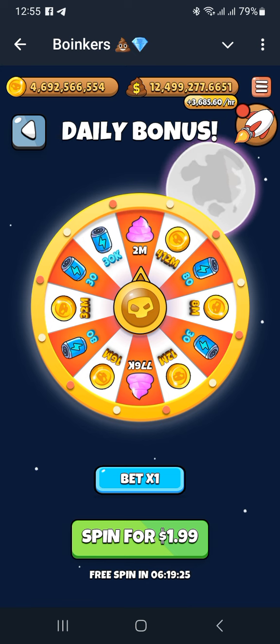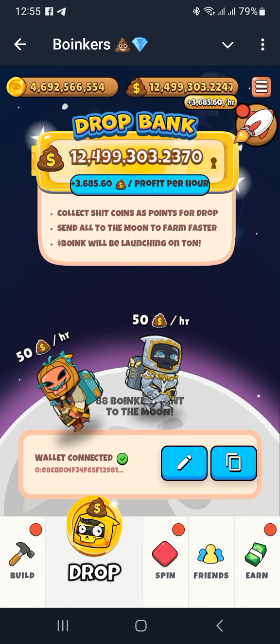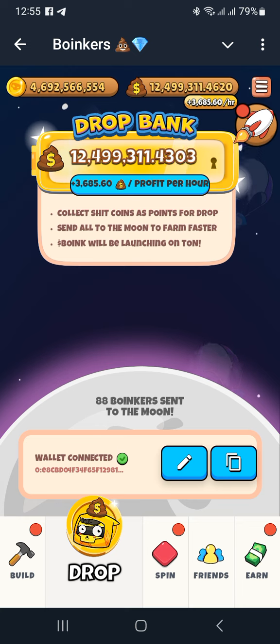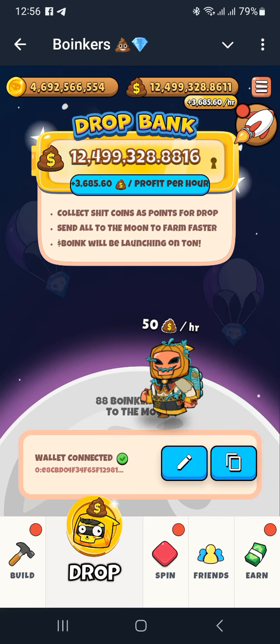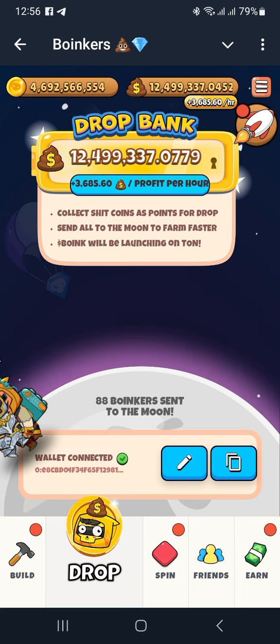So we've looked at three basic ways to earn. Just beside the daily bonus there's a play button — you click that to come back into the Spin tab. There are a number of things there, some premium, some free. Now the next section is the Drop tab. The Drop tells you about your earnings and how much you're worth. At the top you can see your bank drop value — my value is 12.4 million income — and the profit per hour is 3.6k.